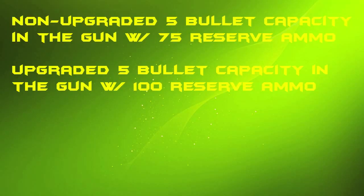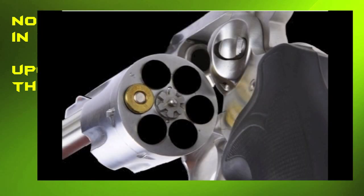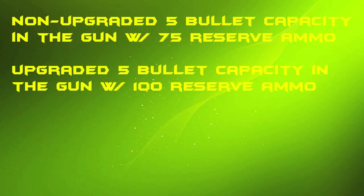Here's some more facts on the screen. Non-upgraded, it has five bullets in the cylinder — if you don't know what a cylinder is, it's what holds the bullets in a revolver — and it has 75 reserve ammo. When you upgrade it, it doesn't change the cylinder capacity, but it does change the reserve ammo to 100. So you need to upgrade that for more ammo.